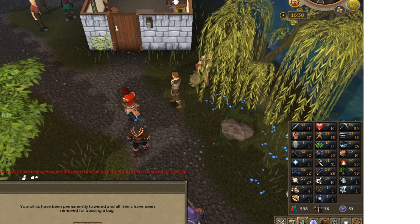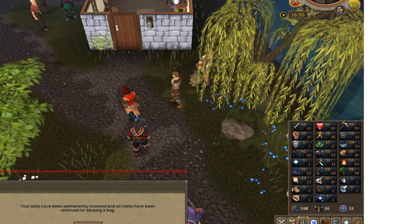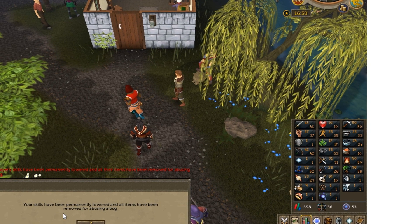I just went on Reddit, and that crystal staff was a bug. This guy got his stats permanently lowered and all items removed for abusing a bug. Permanently lowered — what does that mean? Does that mean he can never raise his stats again, they just stay the same? Because that's kind of harsh — it's pretty much like permanently banning the account, but you can still play on it.